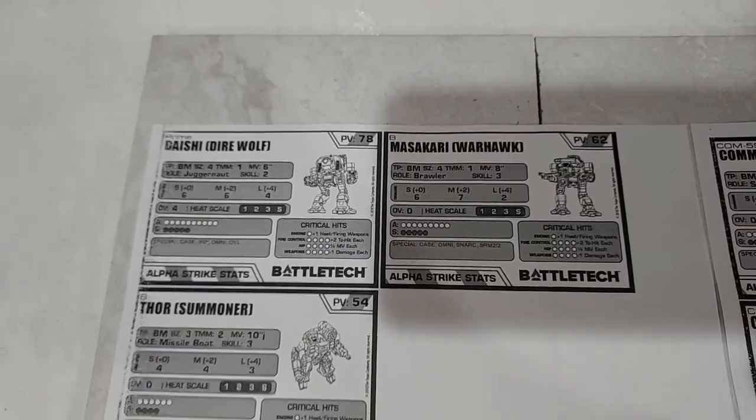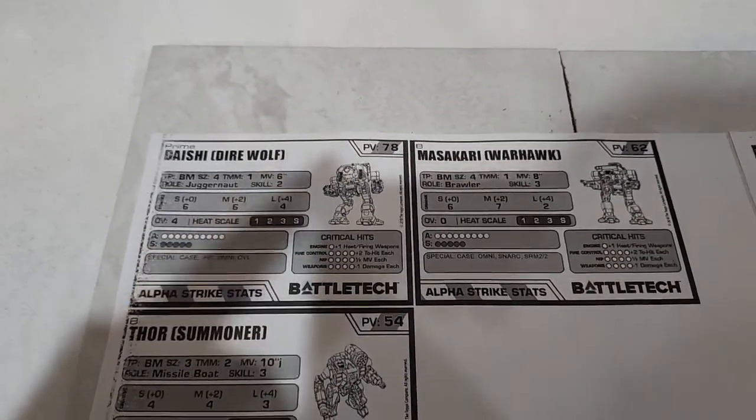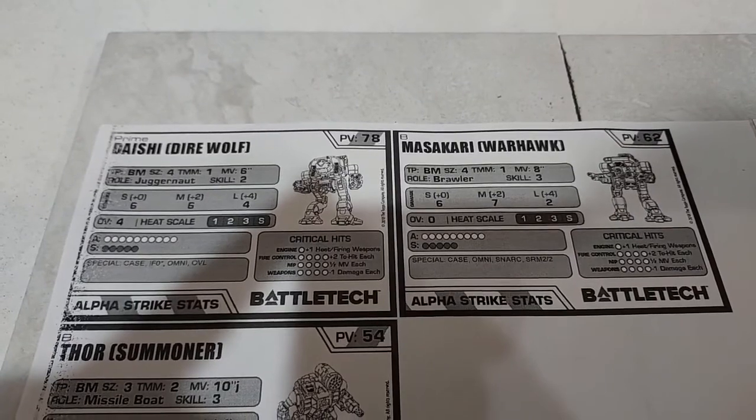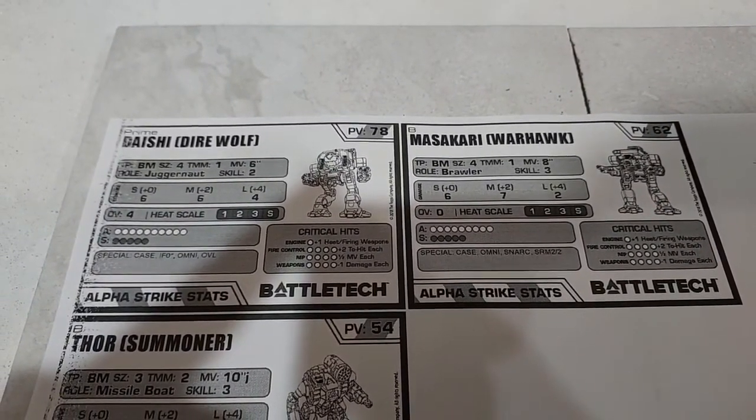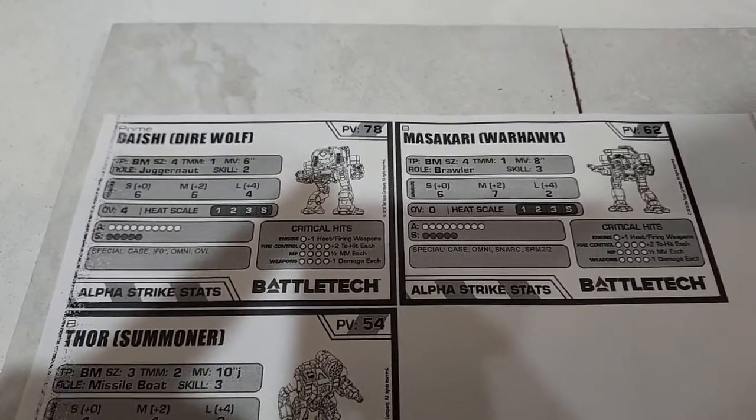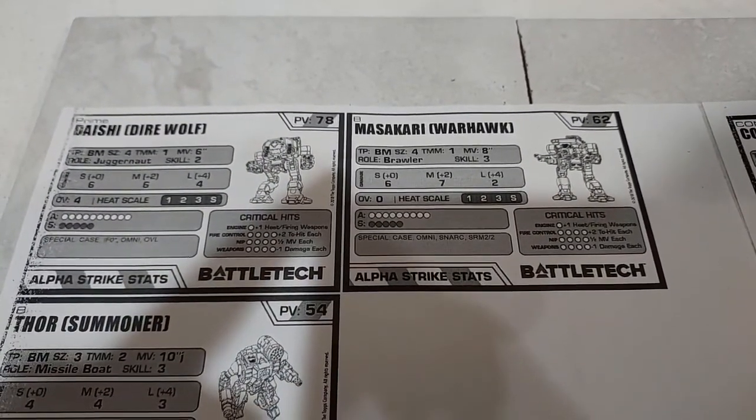We have a Dire Wolf Prime at skill two — six damage at short and medium, four at long, with an overheat value of four. The overheat-long option probably won't ever get used. We also have a War Hawk B.